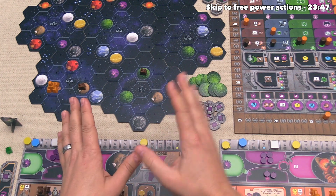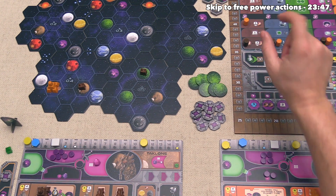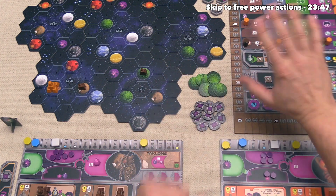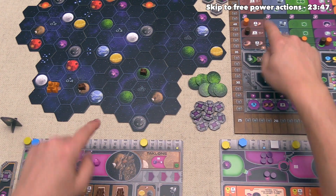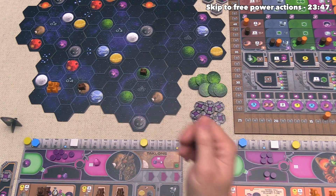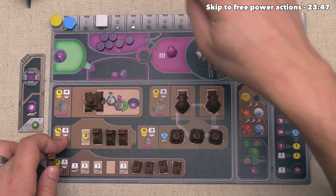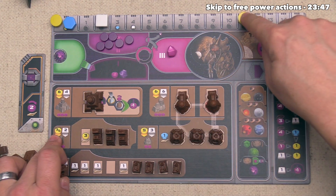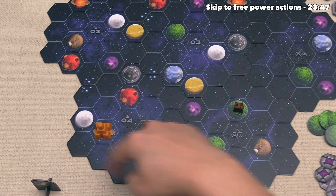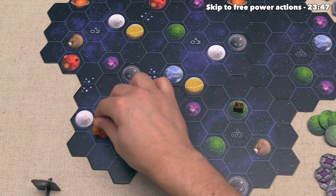It's now our turn, but I have to correct something first. A couple turns ago when we went up the tracks I need to correct a mistake, and I'm also going to cheat just a little and change what we upgraded. Instead of taking the QIC cube, let's pretend we went and got this two ore. Sorry for changing things around, but this is a better plan for showing the different mechanics. Now let's upgrade into one of these trading stations — costing two ore and three money since we're building near our opponent.